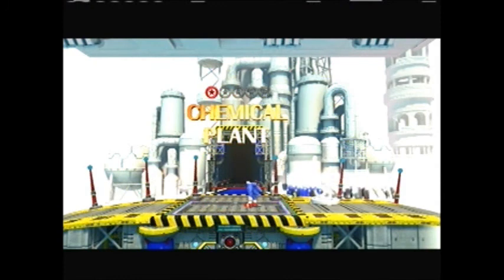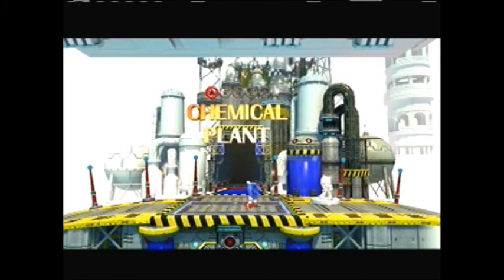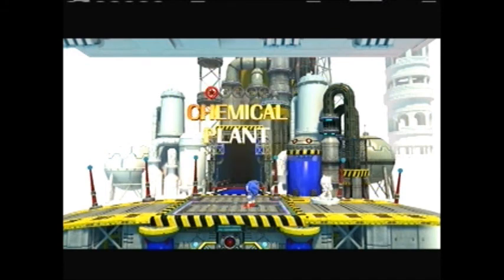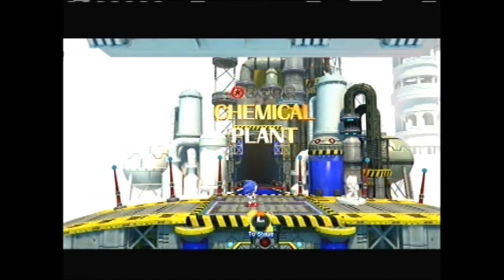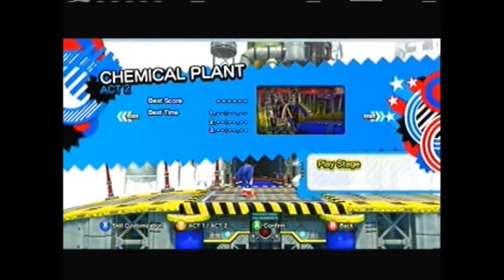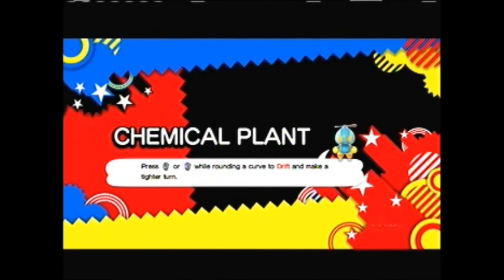Each act we complete brings more color to the place. A lot of this game has to do with time, if you haven't noticed already. I hate having to unlock all this again. Let's do Act 2 with Modern Sonic. After this, we'll end the part — there's probably gonna be a cutscene, and after that cutscene we'll end the part.